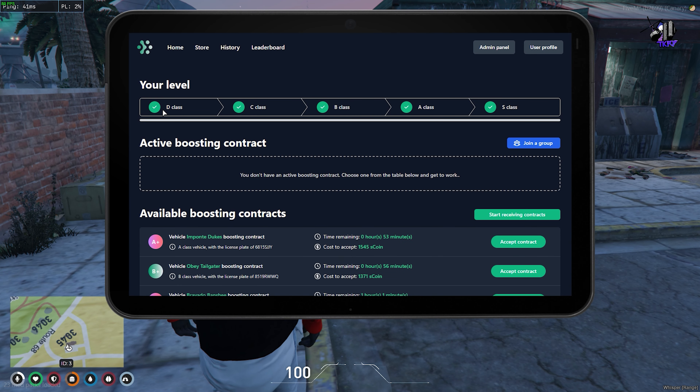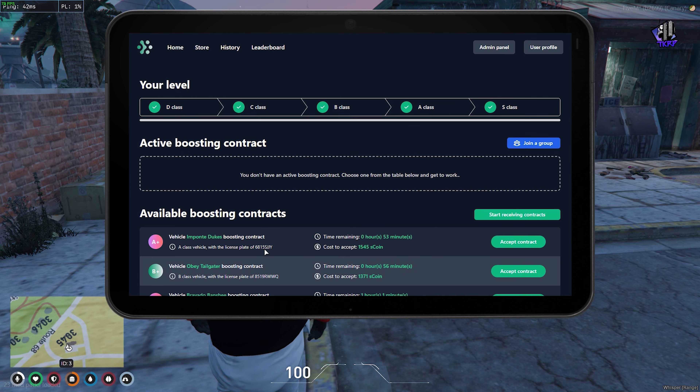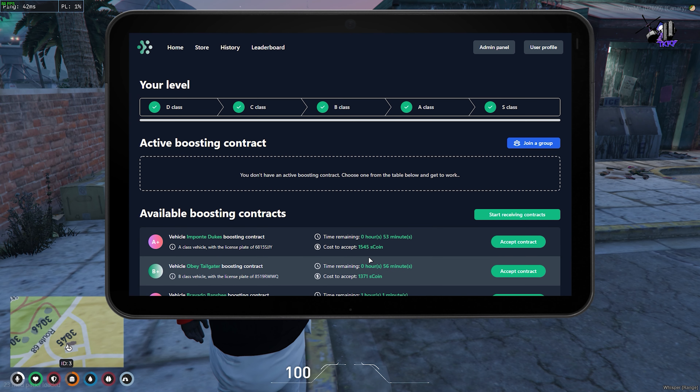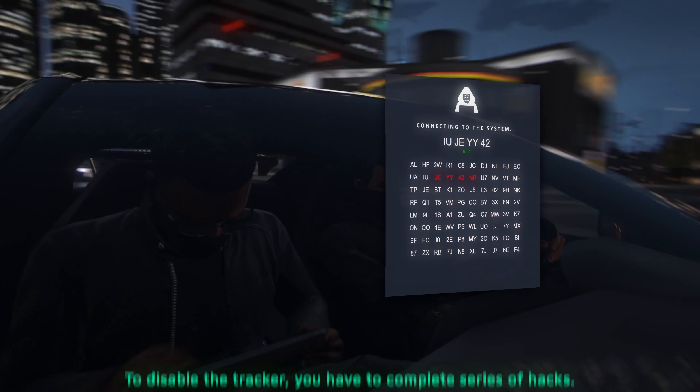We are going to go to 1D. The next contract is D. We will do the hacking number. You are getting the contract too. I am going to get the hacking number and fight. We will go to the screen with 1D and go on a GPS tracker.